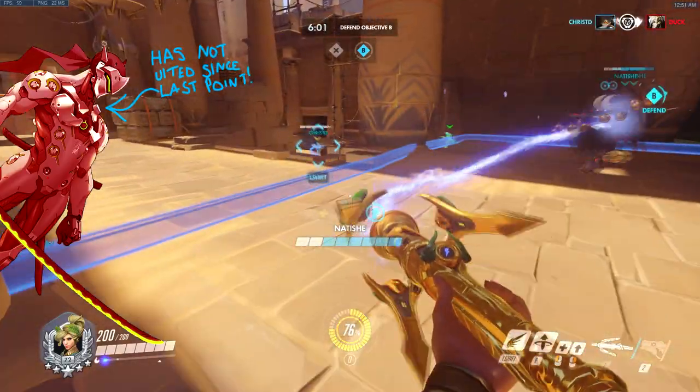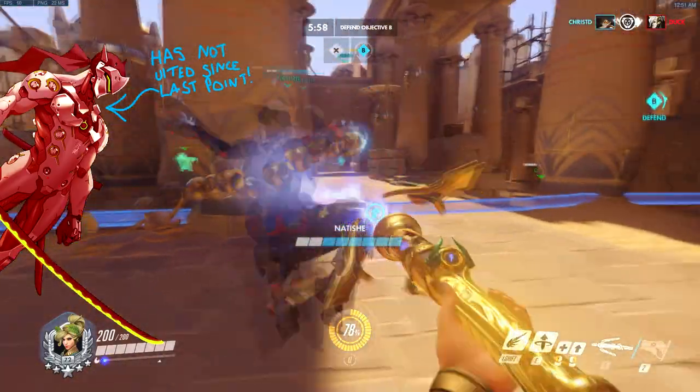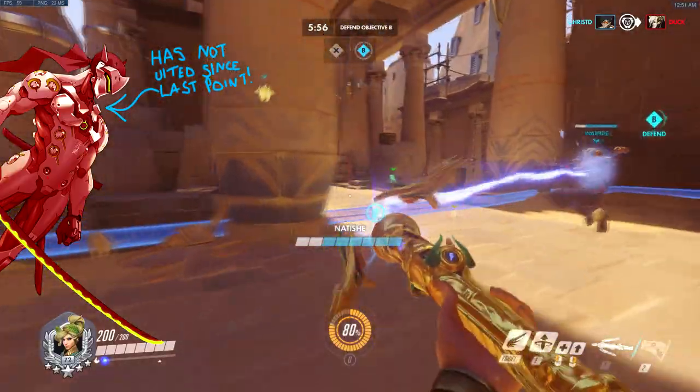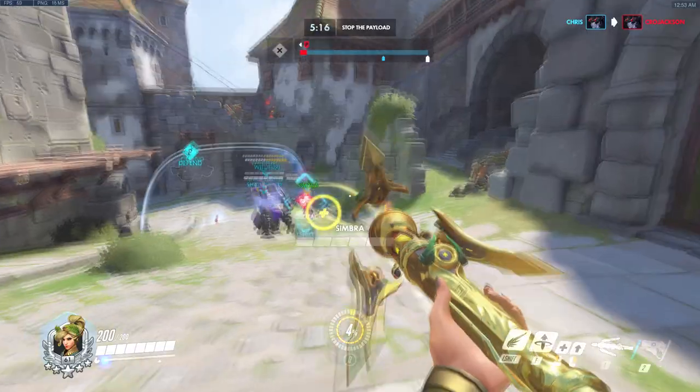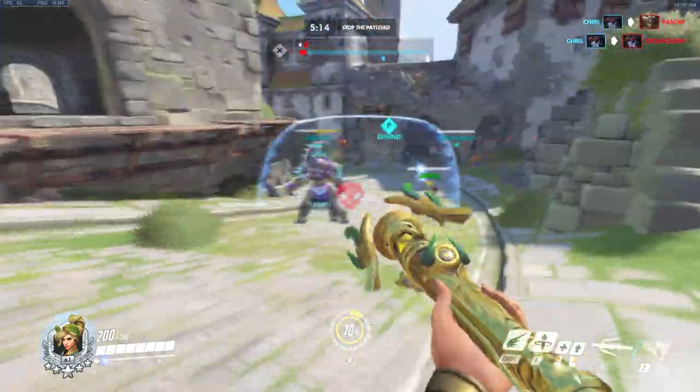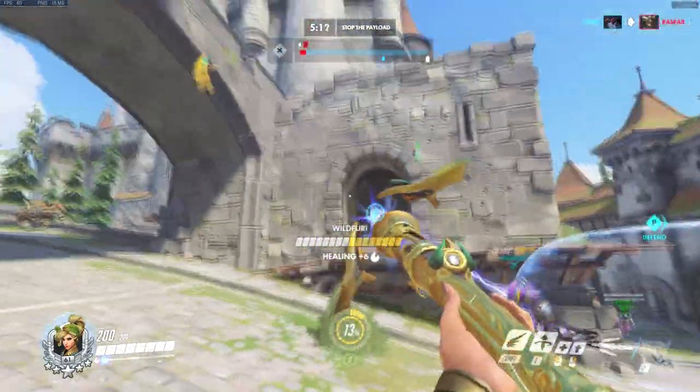If I suspect the enemy Genji has ult and friendly Zenyatta doesn't, I'll try to attend to him as much as I can. I could pocket Symmetra at the start of defense. You may want to attend to characters who get ult slower than others, like Zarya or Orisa. Basically, the possibilities are endless.